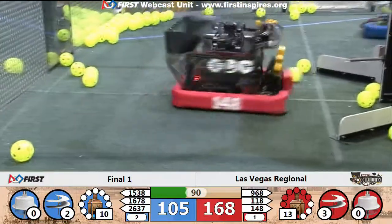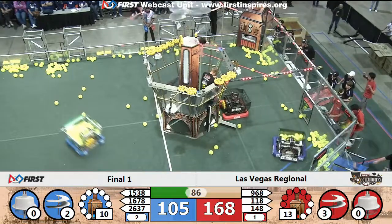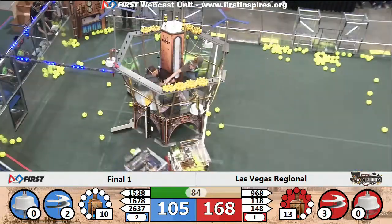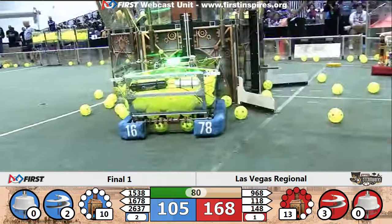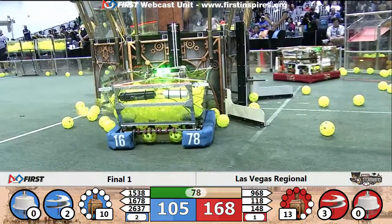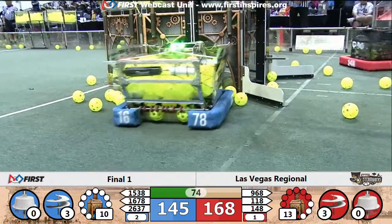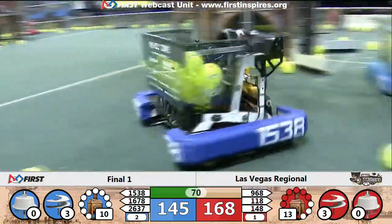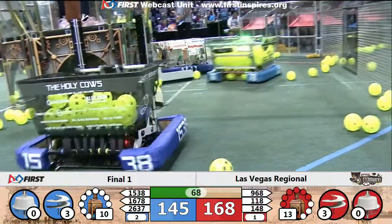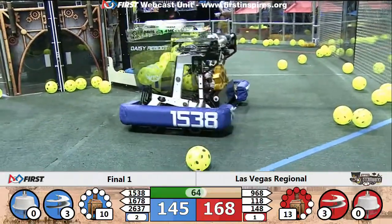Blue alliance needing two more gears to get their third rotor up and going. 1678 has it in their possession, 1538 coming in looking to grab one off the floor. 968 — they have a gear in their possession, trying to find a spot on the red alliance's airship. Phantom Cats coming into their loading zone. Three rotors spinning on blue now! Blue alliance trails 168 to 145, just over a minute left to play, each alliance with three rotors spinning.